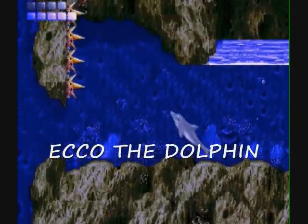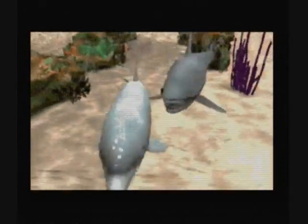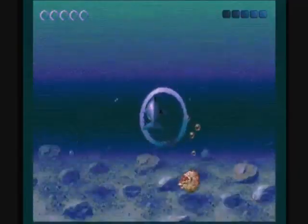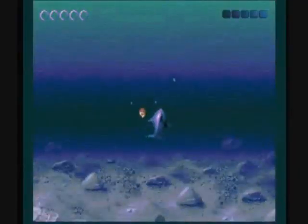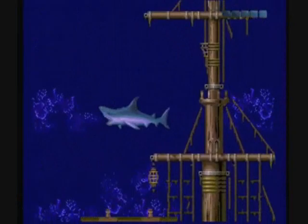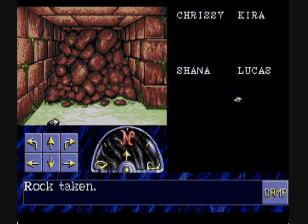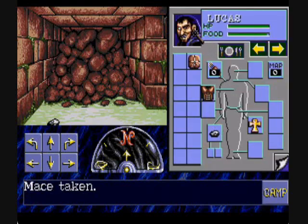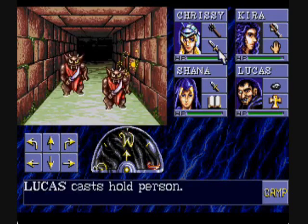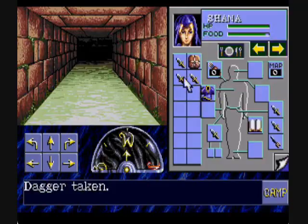Now we're going to look at Ecco the Dolphin — fantastic music — and its sequel Ecco Tides of Time. Kind of a cool animated sequence here, and some 3D sequences as well. You can summon a radar screen. And this is Eye of the Beholder: Dungeons & Dragons, which also has an interactive menu — you can name your characters, fight monsters, pick up things, use things. Pretty cool.